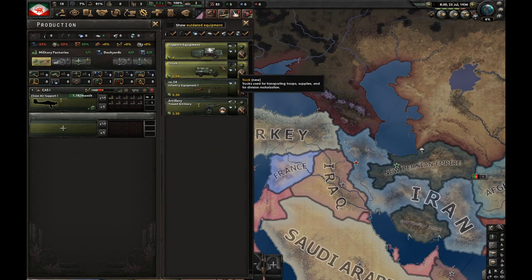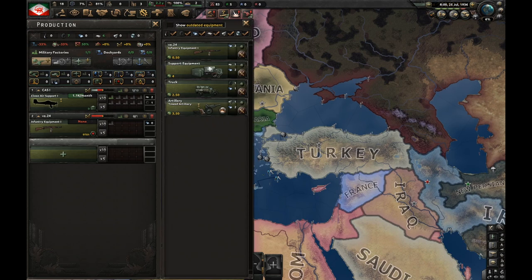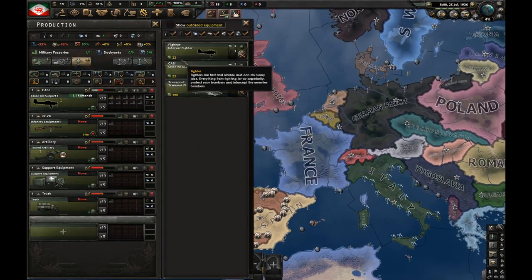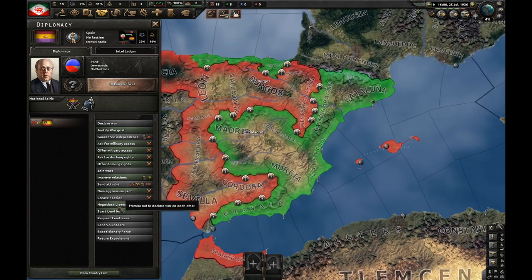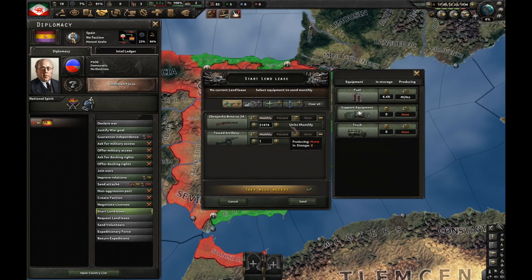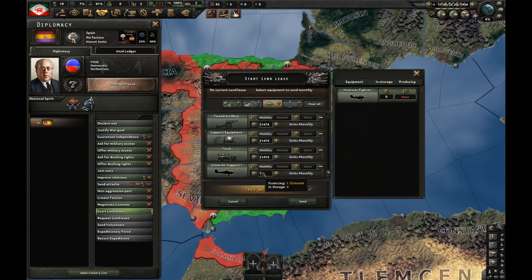I'm going to put 10 factories onto CAS and start production of guns, artillery, support equipment, trucks, and fighters. It's time to start land-leasing Republican Spain. I'll send them infinite amounts of guns, artillery, support equipment and trucks — which I don't even have at all — as well as CAS and fighters.